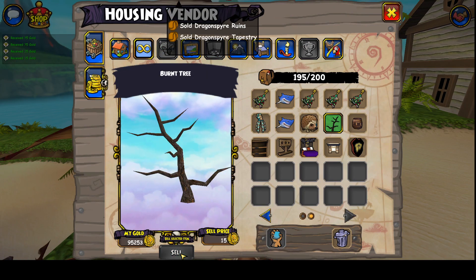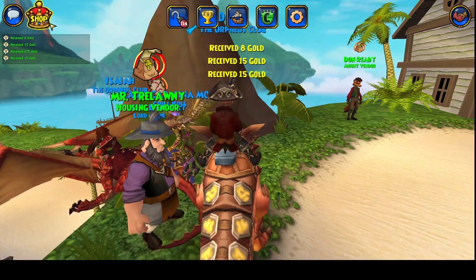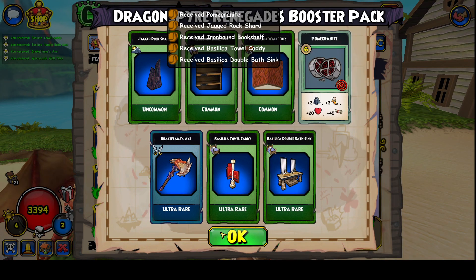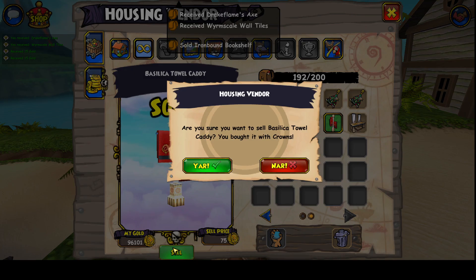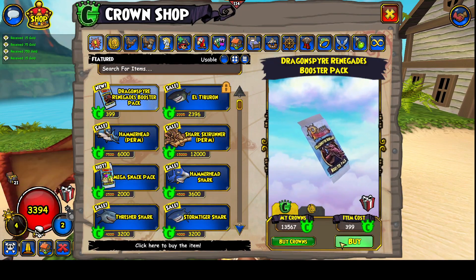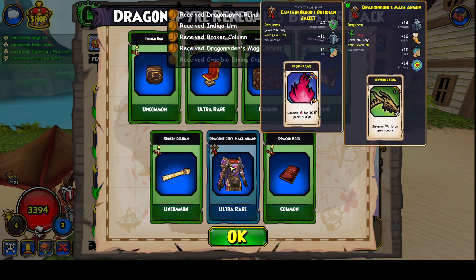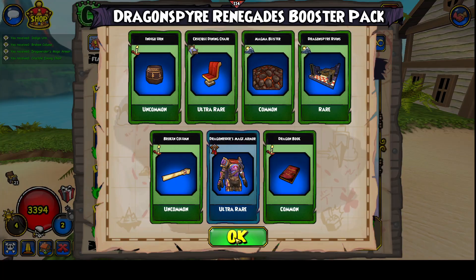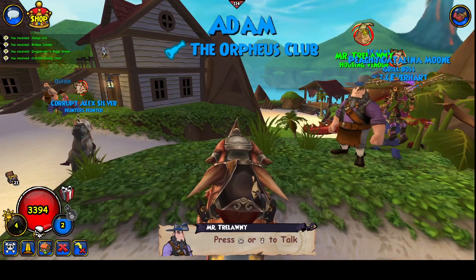I don't want to spend all my crowns. We have enough for two more, let's see. Got another axe and I'm gonna do one more. Let's see if I get a perm mount — nope, more housing items. And I got the witch doctor armor, not bad. All right guys, if you enjoyed the video leave a like, subscribe, and I'll see you guys next time. Peace!